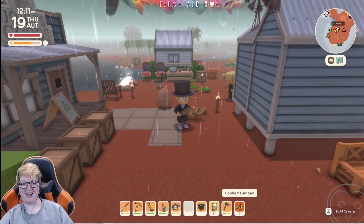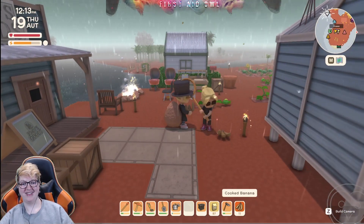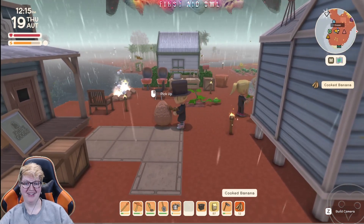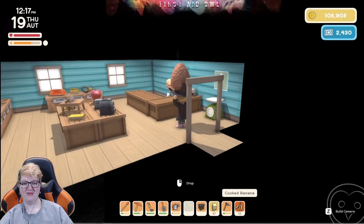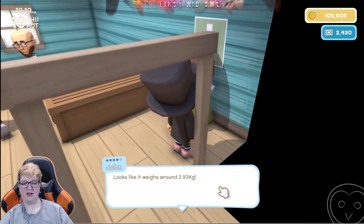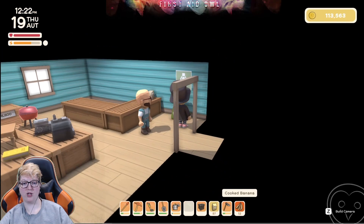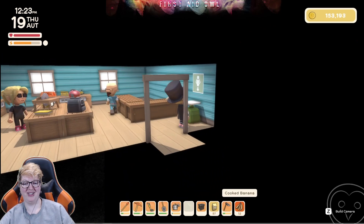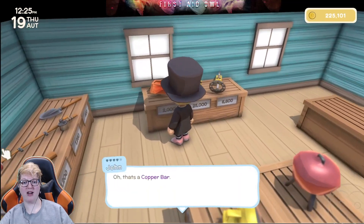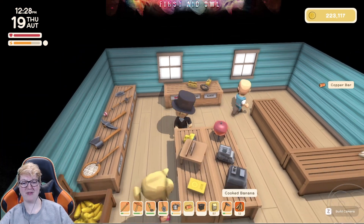Oh my gosh, oh my gosh — I kept pressing the wrong button. Thunder egg! He's going to give me $116,000 for it! Oh my god — I had never gotten one before. There's a copper bar here, gimme! The most valuable item you've ever sold!